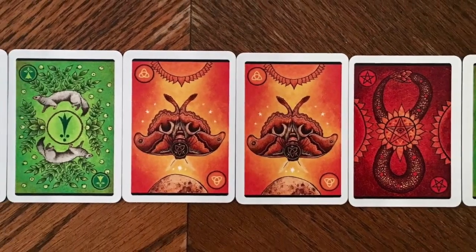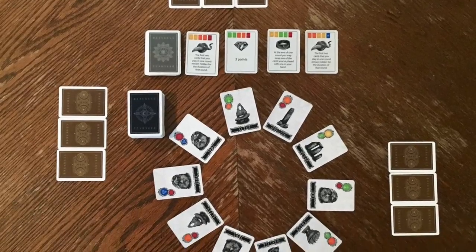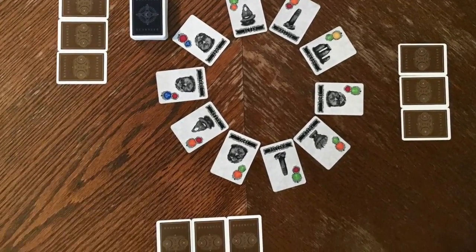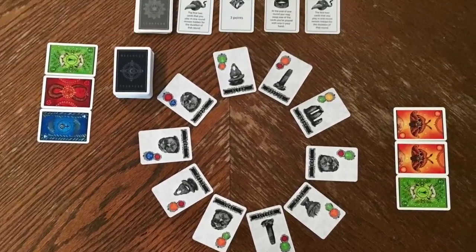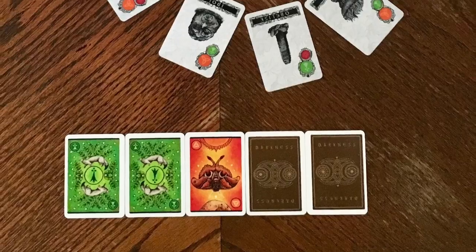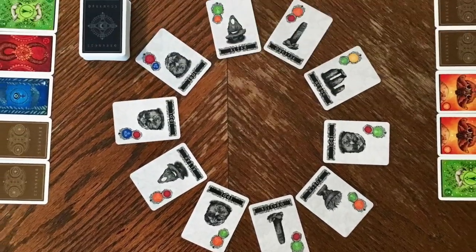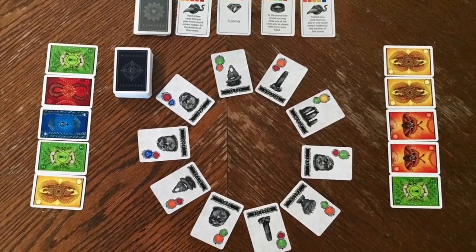You play the game in 6 rounds and in each round you are going to play a total of 6 cards. First, everyone is going to pick 3 cards to play, and when everyone is done picking, you will all flip them over at the same time. You will be able to look and see what everyone has, and after studying everyone else's cards, everyone is then going to pick 2 more cards to lay out face down. When everyone is done, they will flip those over and can study everyone else's cards again.